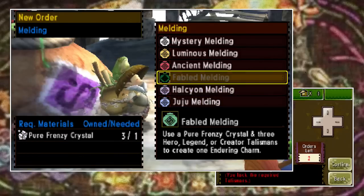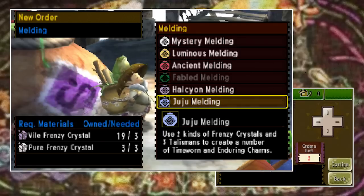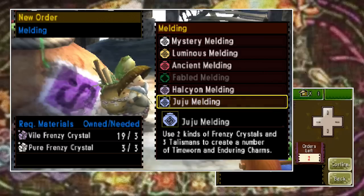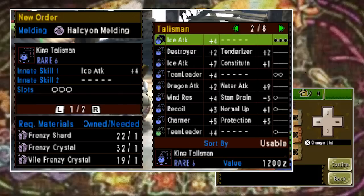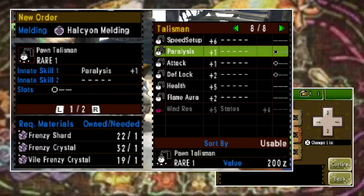The next two options — Halcyon and Juju — are arguably your better choices. They require more Frenzy materials, however the rewards are much better. You can, if you're lucky and depending on what you put in, get a total of seven charms in return — that is the max. More often than not you'll probably average around four or five. Opening the Halcyon melding option, you can already see it takes a much wider array of talismans, from some of the rarer ones all the way down to the more common Mystery ones.